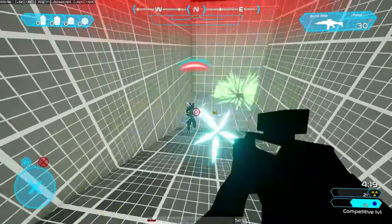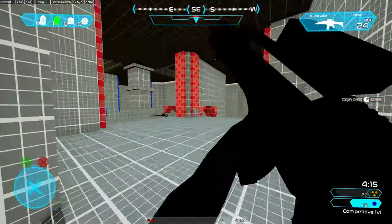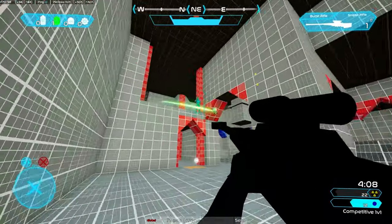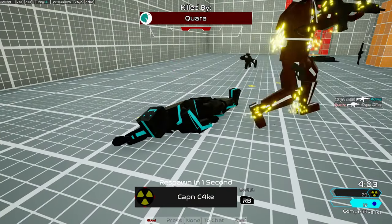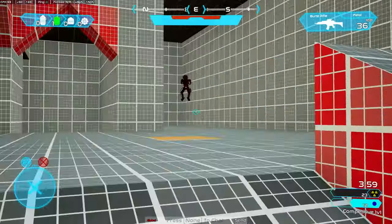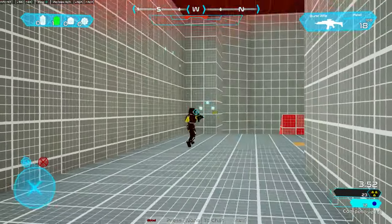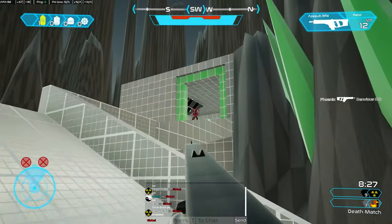When adding the aim assist, we found that the ice grenade wasn't effective against controller players, and that was a simple case of function order. I was doing the aim assist logic after the freeze limiting code, so it wouldn't be limited properly, but I fixed it so it's all balanced now. The last thing I did for controllers was implement a response curve. This makes it easier to make accurate movements in the center of the stick, but still be able to move quickly at the edge. All of this together makes controller aiming really come together.